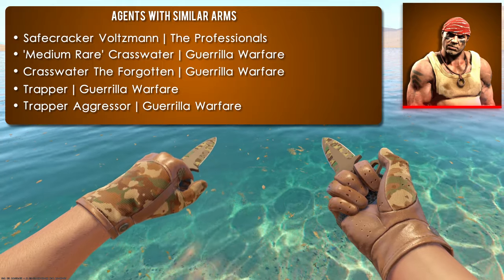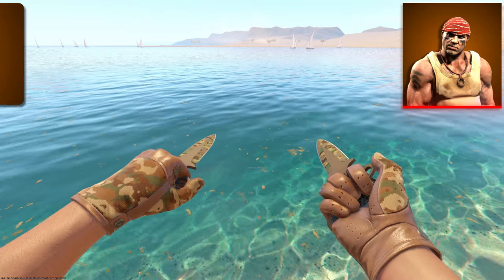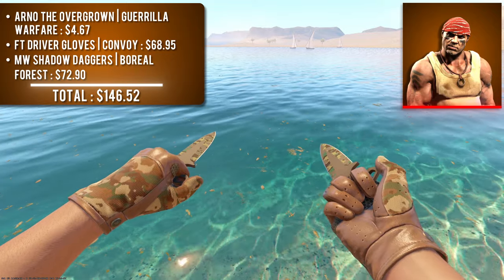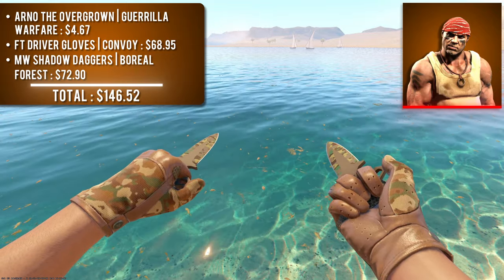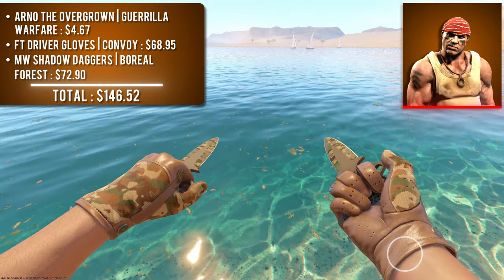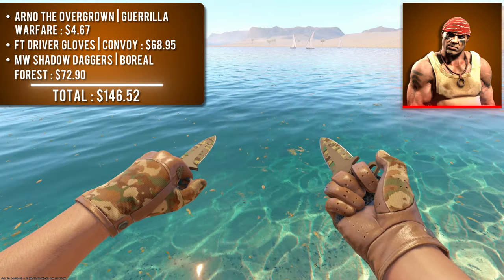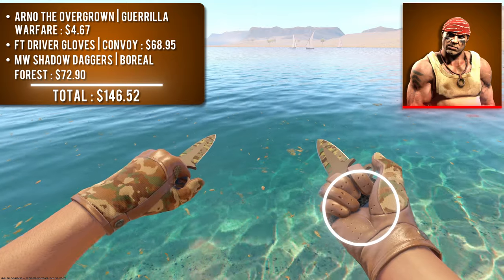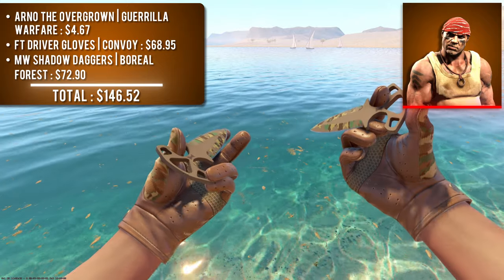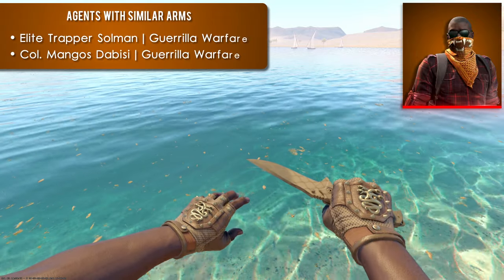Continuing with sleeveless agents, Arno the Overgrown — cheapest of five sleeveless agents with a tan complexion — is paired with field-tested Driver Gloves Convoy and field-tested Shadow Daggers Boreal Forest. Only three gloves matched this tan complexion at all, and I couldn't find decent knife matches with the other two, so I settled on the Convoys. The light brown leather complements the agent's tan skin well. I chose the Shadow Daggers because they provide the best view of the tan inner palm at all times. This is the cheapest combo at around $150.